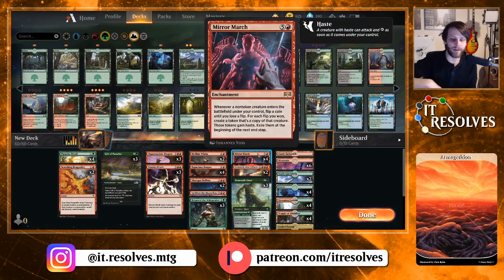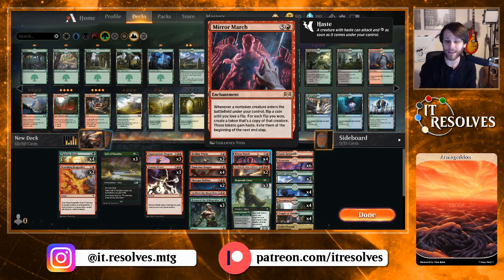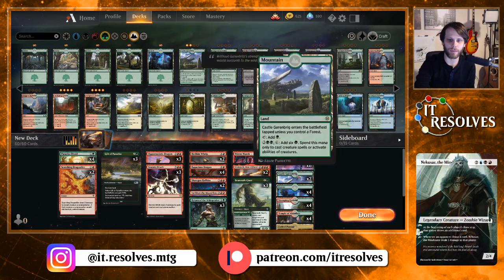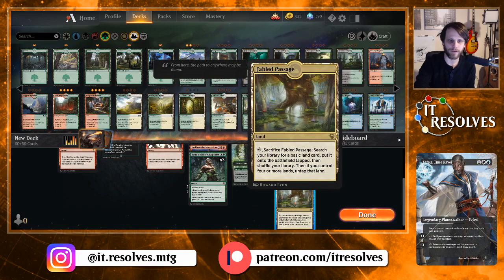Mirror March is kind of like — let's win as best we can. We played the Teemer version of a Mirror March deck a few months back, and it was actually surprisingly good, but it is high variance. Obviously you don't know if you're going to get a lot of token copies or not. Hopefully you do and get tons of value, but if you don't, that kind of sucks. We do run both castles — one Castle Embreath and two Castle Garenbrig — plus four Stomping Ground, four Temple of Abandon, and three Fabled Passage.